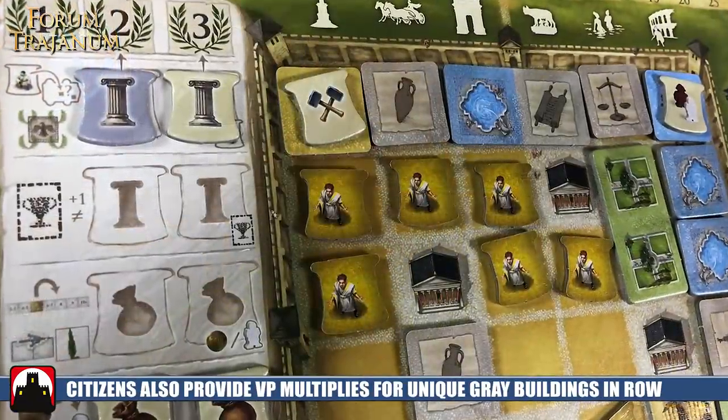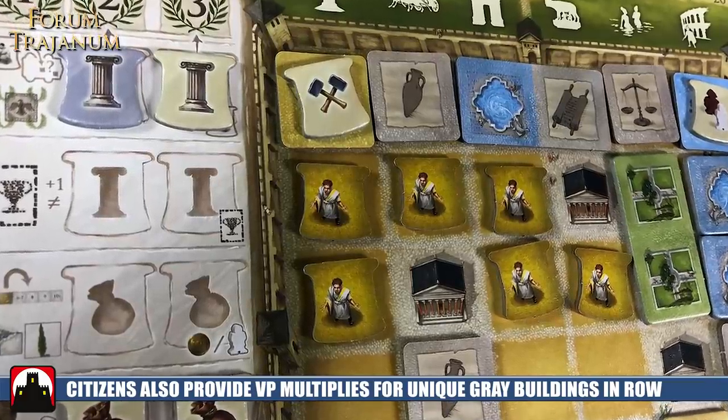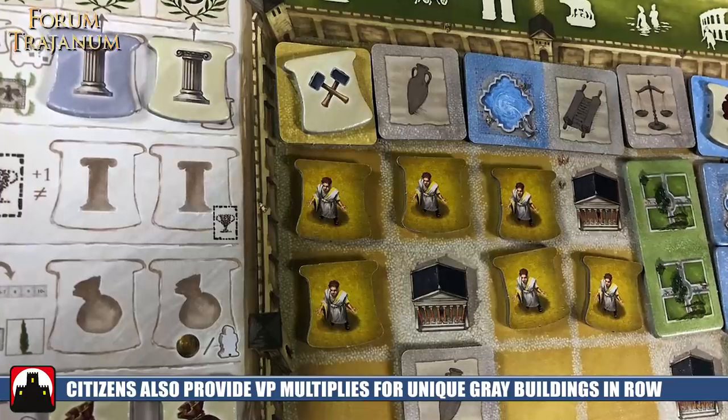The next place you score is for those gray buildings across the rows, and this is where the citizen section comes into play. If you have no citizens on a particular row, you get one point for every different gray building in that row. If you have one citizen in that row, you get two points. If you fill the row with citizens, you get three points. There are four different gray buildings, so if you build a row with all four different gray buildings at three points each, you're going to get 12 points at this phase — and if you do that early, you'll score it multiple times throughout the game.